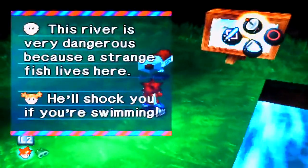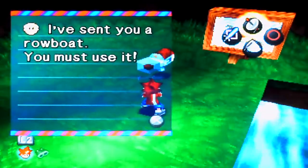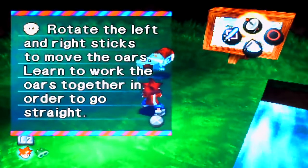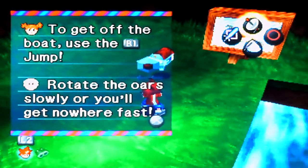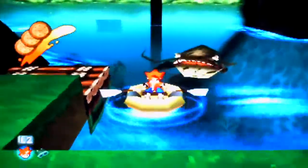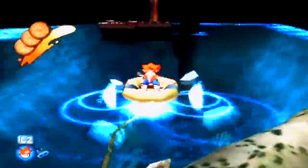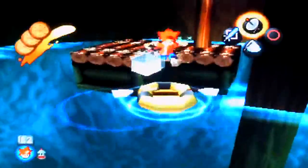This room is very dangerous because a strange fish lives here — he'll shock you if you're swimming. I've sent you a rowboat. You must use it — rotate the left stick and right stick to move the oars. Learn to work the oars together in order to go straight. To get off the boat, use R1 to jump. Rotate the oars slowly or you'll get nowhere fast. So I gotta row it slow — oh yeah. Faster, faster, faster — I can't get up there.